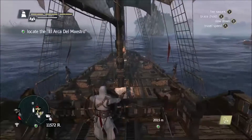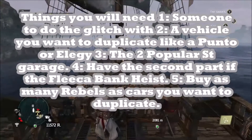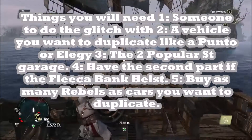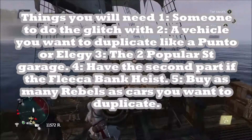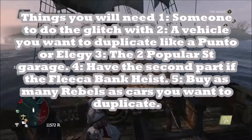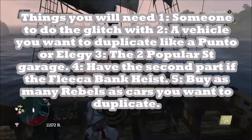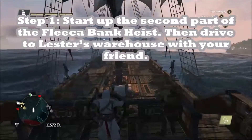Hey, you can do what you want, just don't say I didn't warn you. First off, there are a few things you're gonna need: one, someone to do the glitch with; two, a vehicle you want to duplicate like a Panto or an Elegy; three, the two-car popular street garage; four, have the second part of the Fleeca bank heist; and five, buy as many Rebels as you want to make duplicates, or as many spots as you have left in your garage.